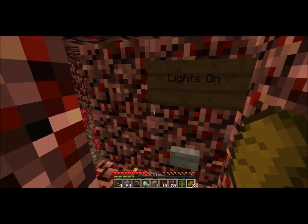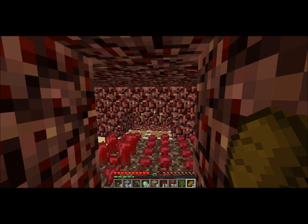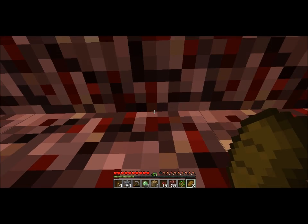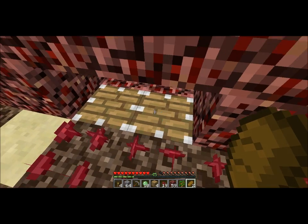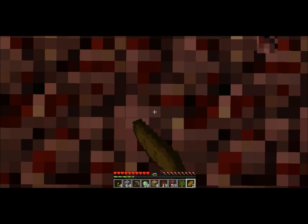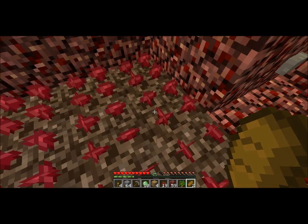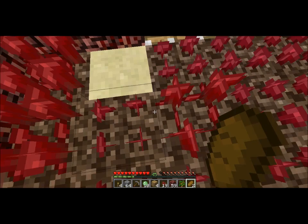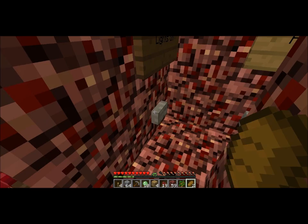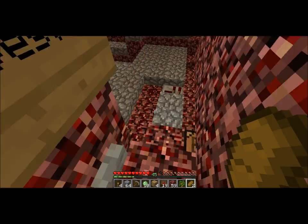Here is my nether wart farm - I actually just harvested some nether wart before I started this video. There are two regular pistons behind these blocks; they push the blocks down and block off the light of the torches, which causes all these blocks in here to update. And since this is underneath a natural vein of glowstone, with that weird nether wart bug there are a few videos on YouTube about - all the nether wart automatically pops out. Then I push the lights-on button and can replant all the nether wart.